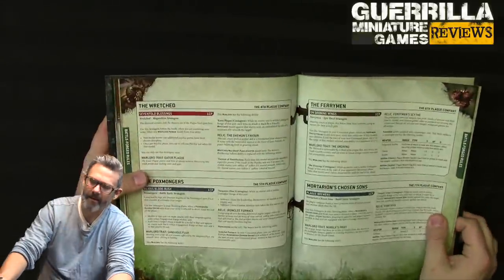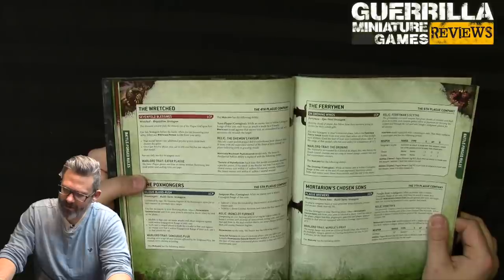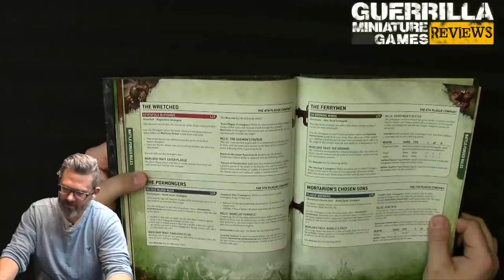The Ferryman (sixth plague company): stratagem Joining Wings — for 1 CP in your command phase, select a Ferryman Fetid Virion model, then select one of that model's aura abilities. Until the start of your next command phase, add 6 inches to the range of that selected aura ability, to a maximum of 12.